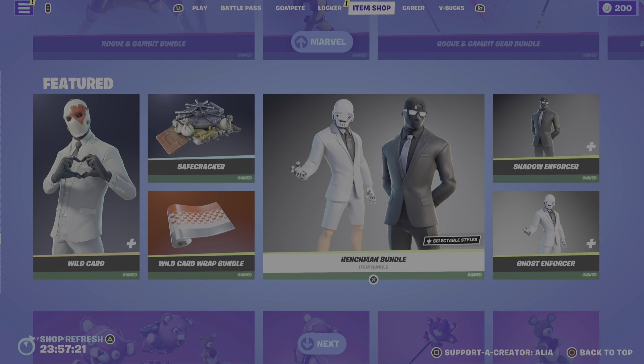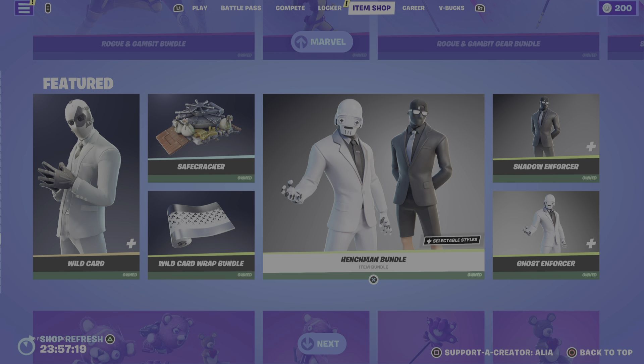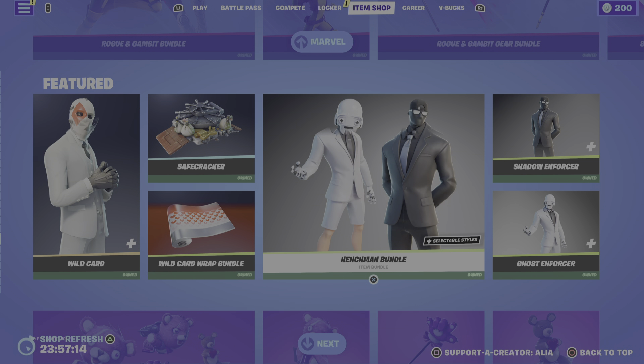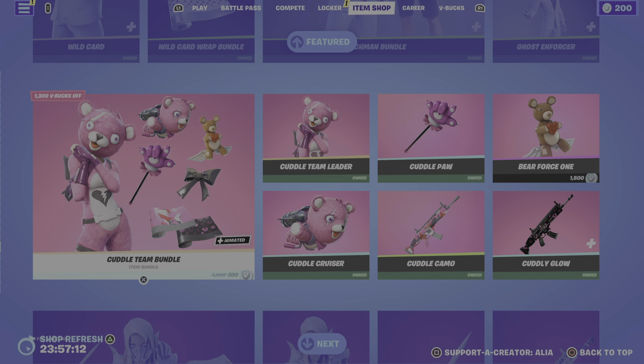Moving onto the return of the Henchman Bundle — we've got the infamous Shadow and Ghost Enforcer, really really cool. They do have alternate styles where you can give them shorts essentially.